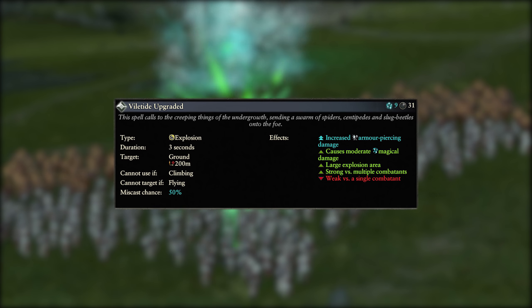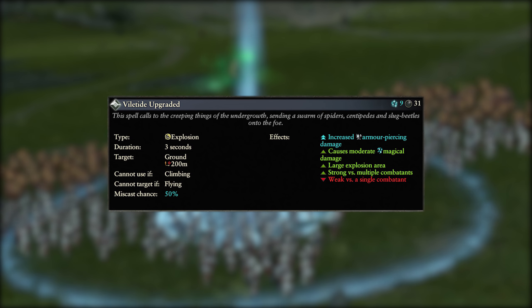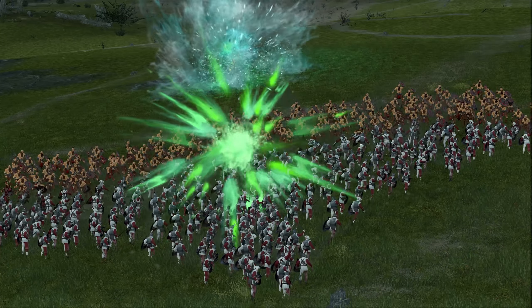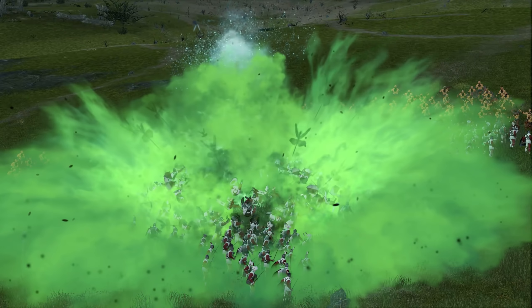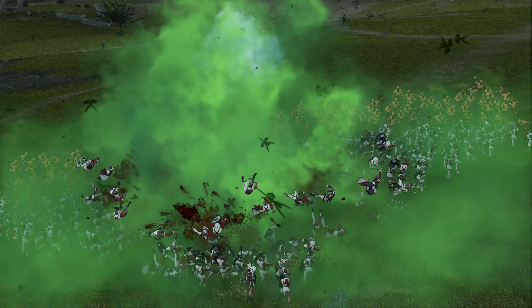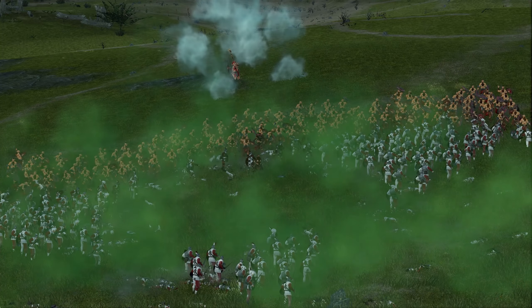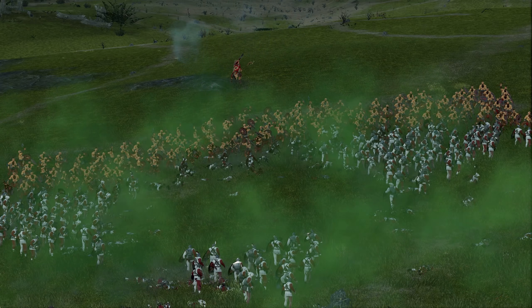Overcasting increases the cost to 9 winds of magic and increases the AP damage of the explosion. This makes the spell a little better versus some moderately armoured units, but it's not going to start shredding greatswords all of a sudden. The normal version is best for clumps with little to no armour like flagellants, and the overcast version for units with medium armour like swordsmen.